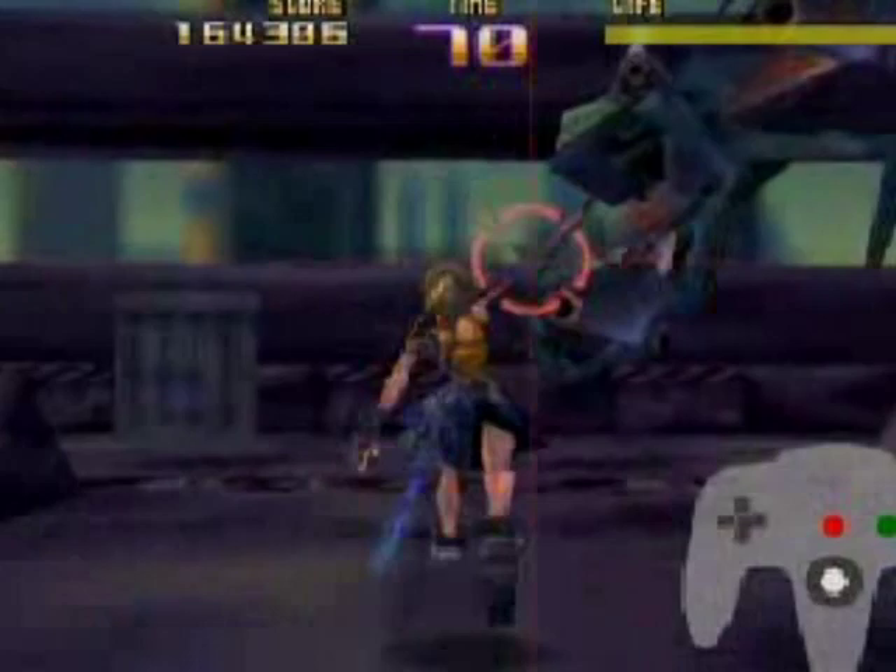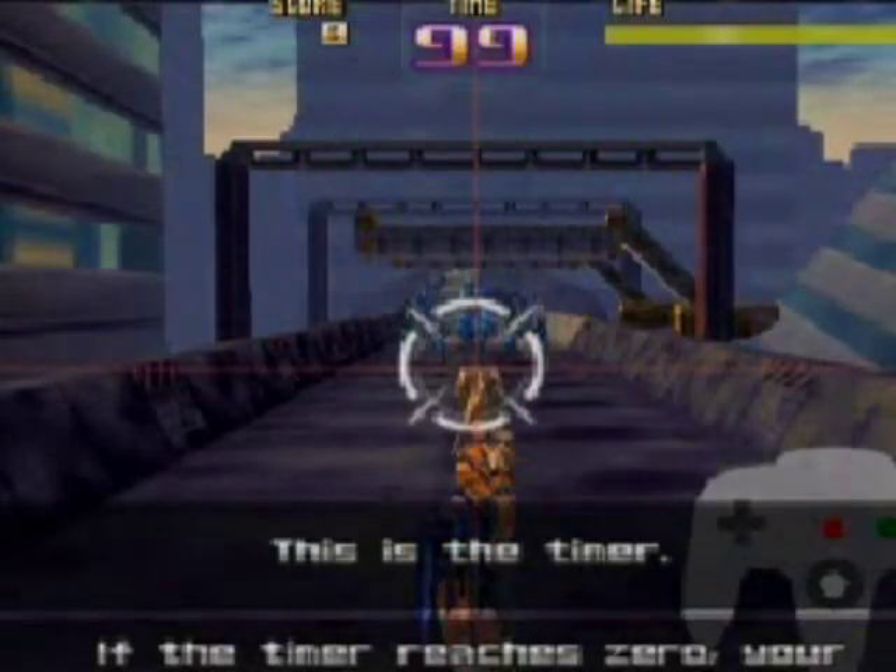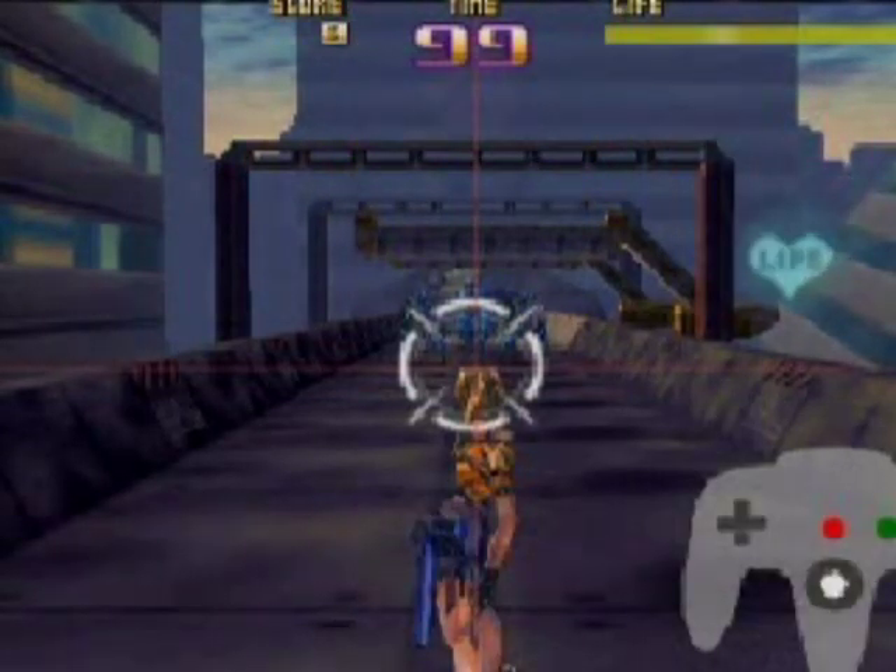Sin and Punishment uses a unique combat system. When engaging in battle, there is a timer that counts down. Once the timer reaches zero, you will start to lose health until you can replenish the timer.